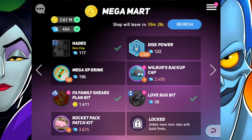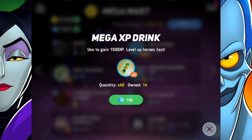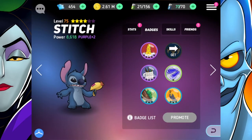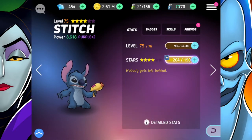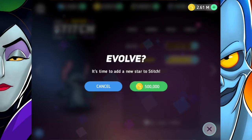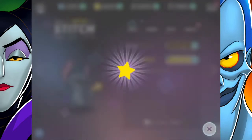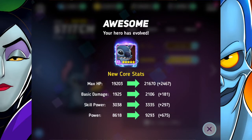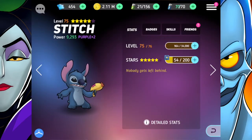I'm inclined to buy the love bug bit — I know we can get four of them and I kind of need them. Otherwise I don't really need anything else or it's just too expensive. The Mega XP drinks for example are 196 diamonds for 40, and I'm just not willing to spend it. Stitch is going to stay purple 2 for a little while longer, but we can evolve him for five hundred thousand. Now I'm over two million gold — that won't last long — but I wanted to evolve Stitch. He's got even more crazy new core stats, this is nuts!